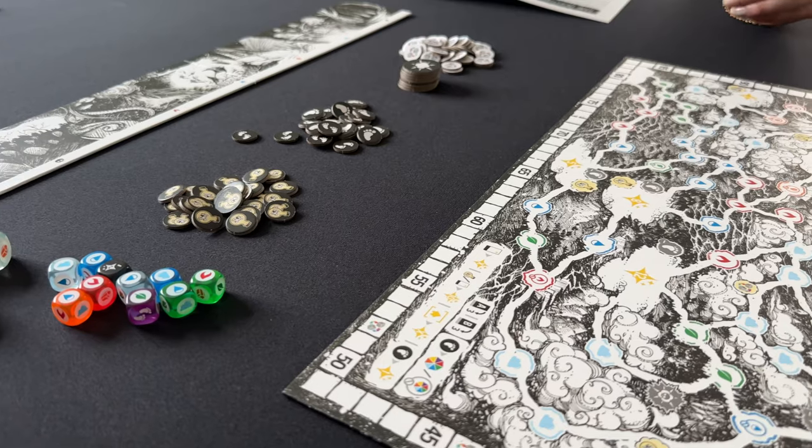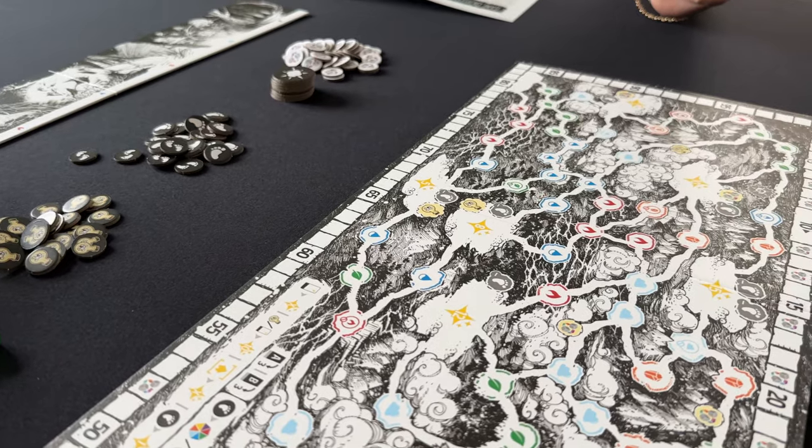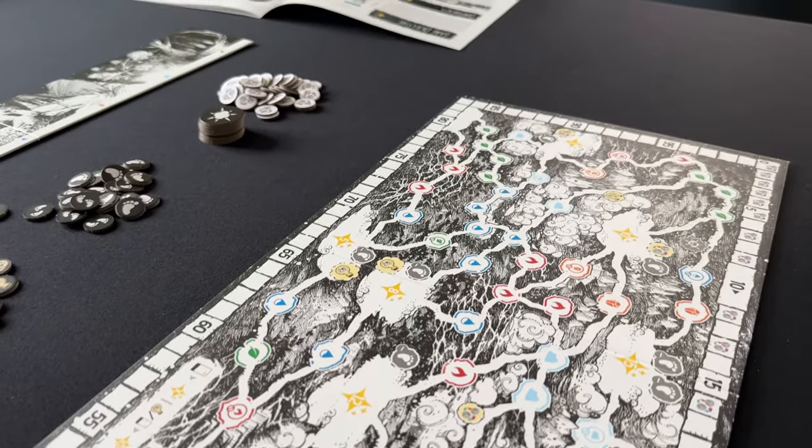The minute you put one meeple on a space, it totally covers up the symbol it takes to go there for the other players. And if there's more than one meeple on a space, they start bleeding into other tracks and spaces and you have to try to remember where the player token actually belongs. If the board and components were made to the same scale as Architects of the West Kingdom, for example, it would still be a smaller board than Architects.